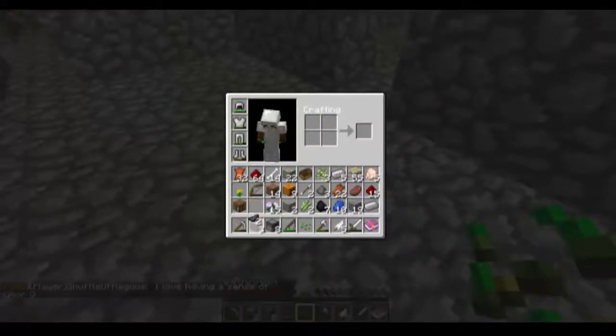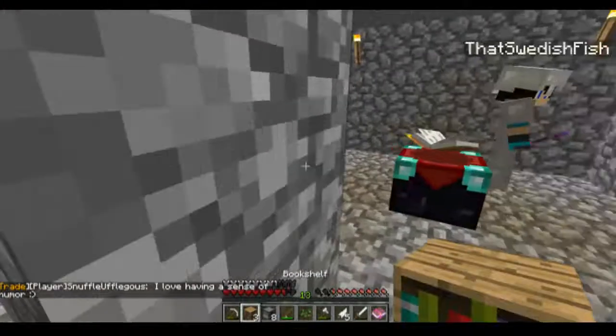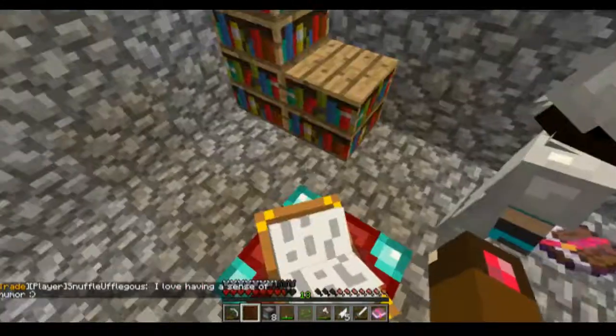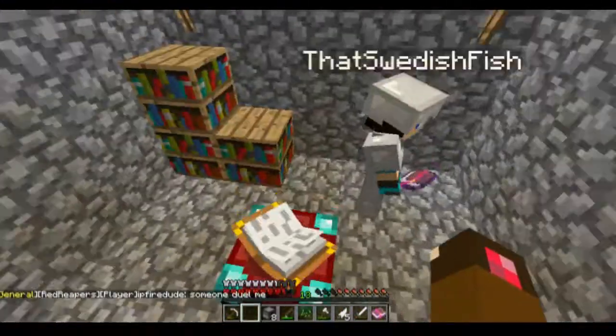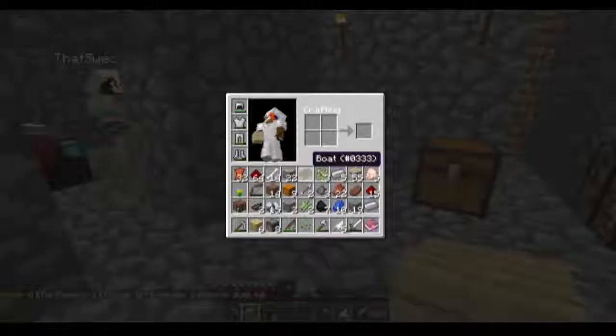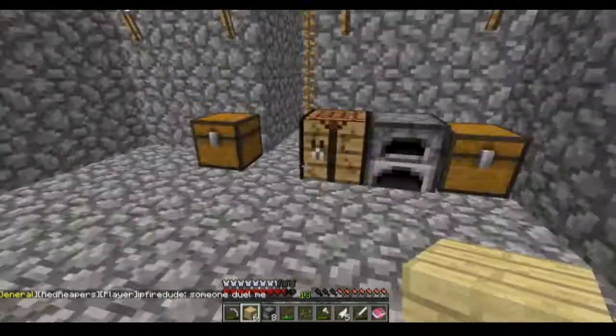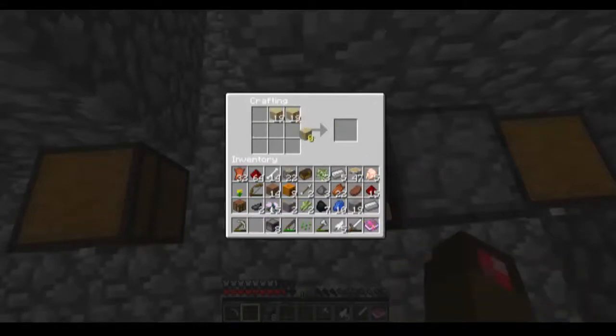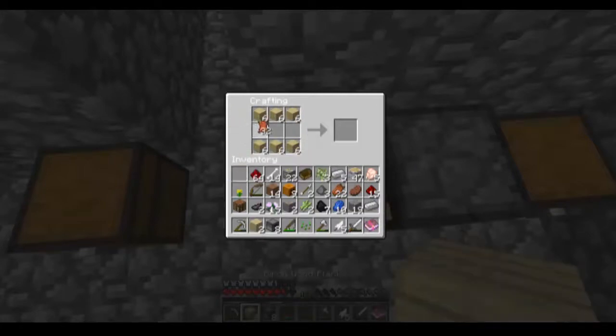We have our beginning base set up — we're totally epic. I mean, we've already got an enchanting table and a Fortune 1 pickaxe. Get on my level! What does Sky have? He has a poop house — that's what Sky has. We have a better house.